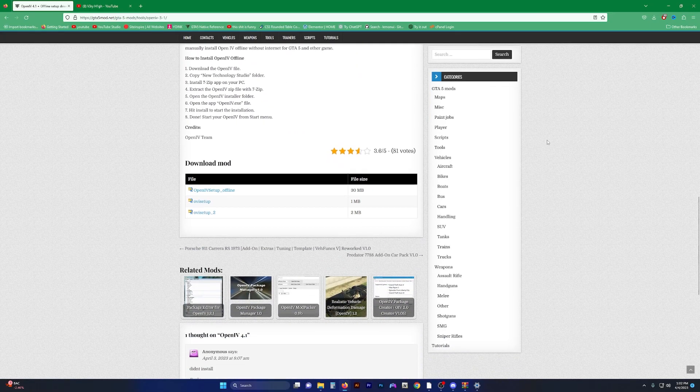Let's scroll on down to the bottom and take a look at the files. Right here you'll see that we have the OpenIV setup offline, and if you look at the file size you'll see that it is remarkably larger in size than the other two setups they have available.